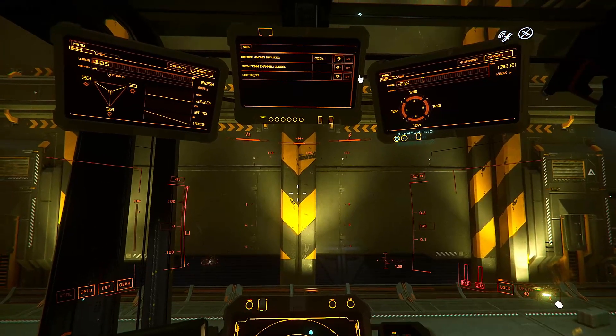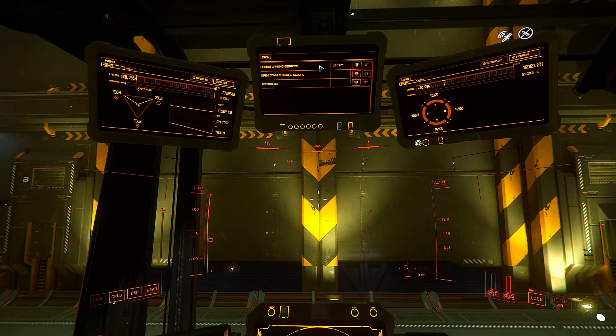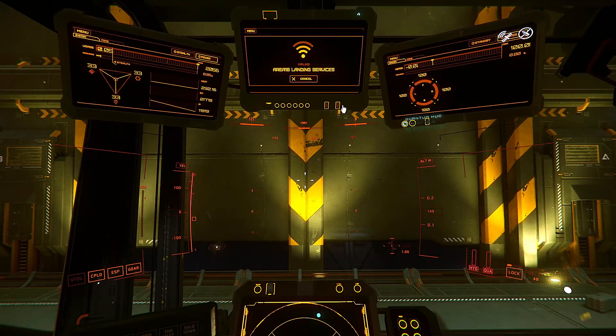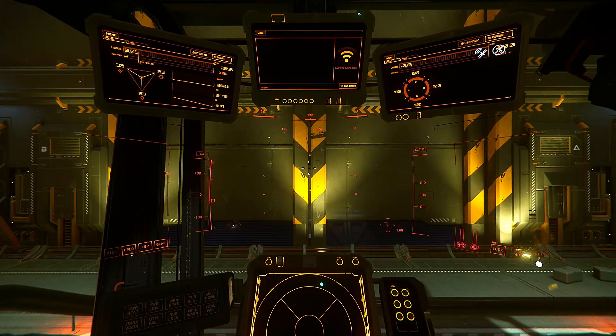Here we are requesting takeoff from the landing services. Click the communication button. You are clear to launch.